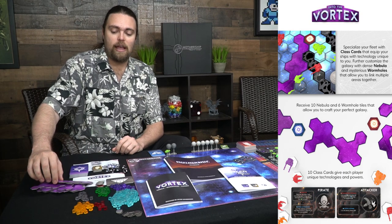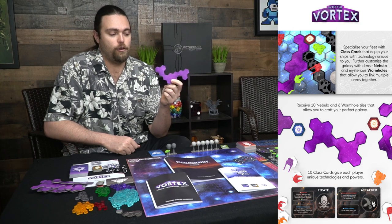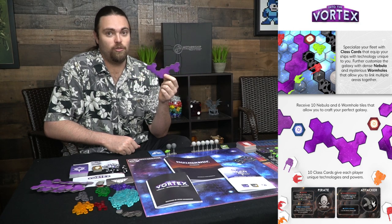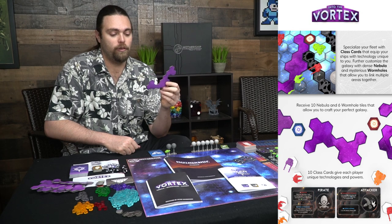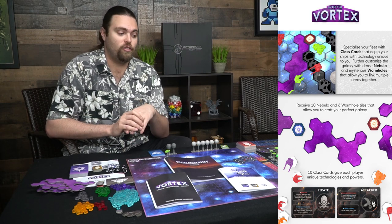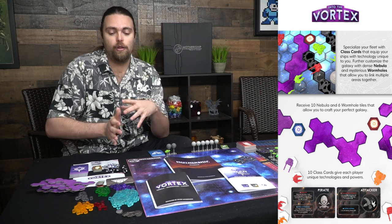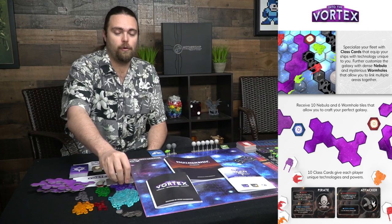Nebula tiles can only be entered if you have at least half your movement remaining, and each space within a nebula costs a full movement point — so they slow you down significantly. They'll be placed around the board as you choose, making the game highly modular. You can configure the board and place all elements however you like.